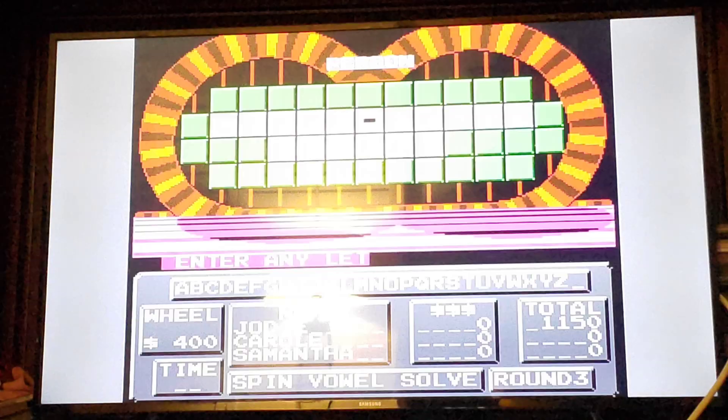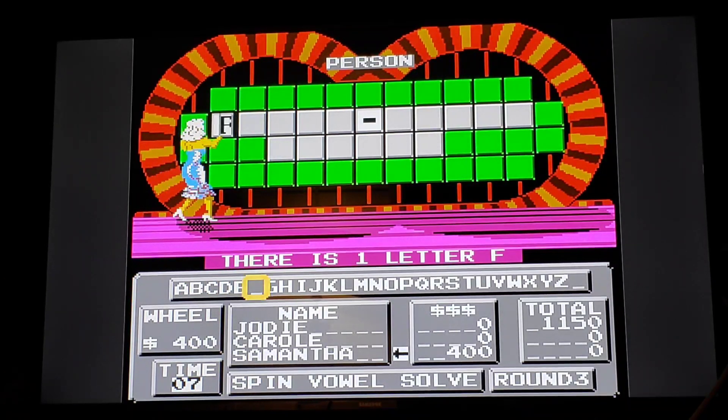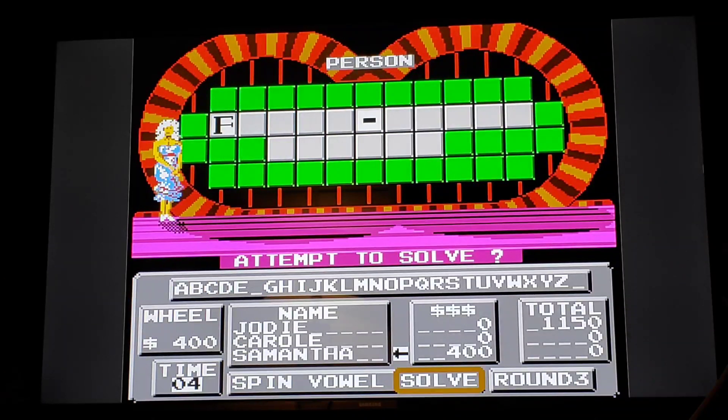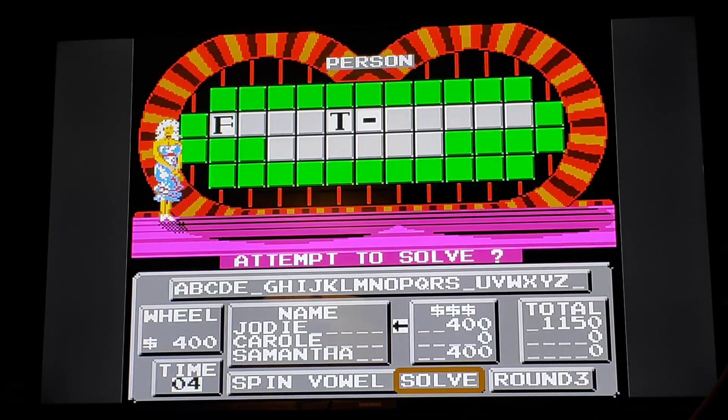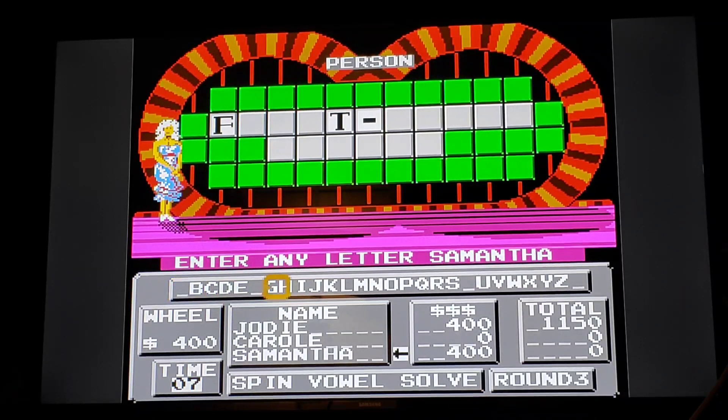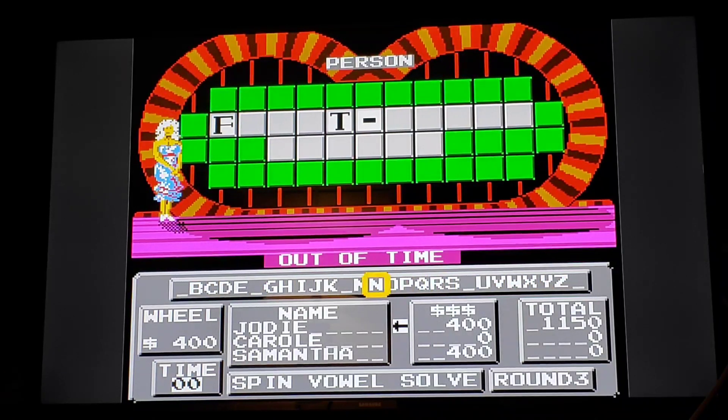Just $400. Category is person. There's an F. A T? Jody is going to get one T. Hmm. She just has $400. Not really sure about this puzzle. There are no As. There are no Ls. How about an S? Oh man, I'm out of time.